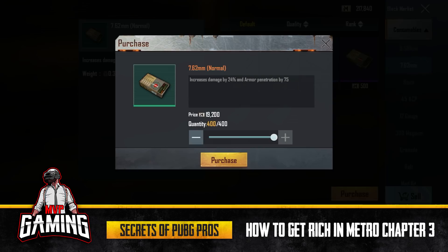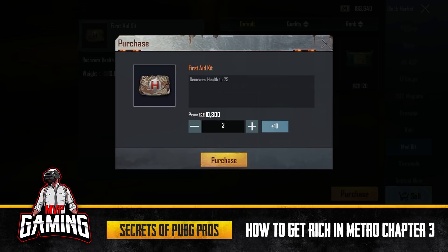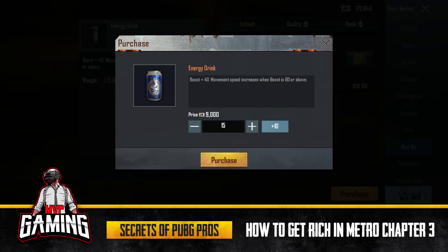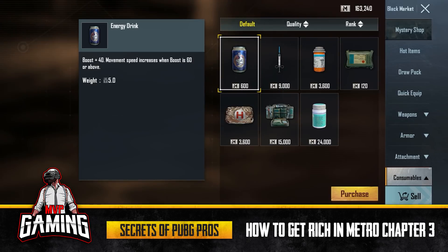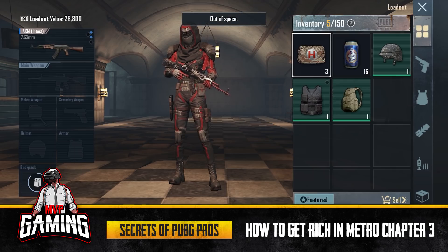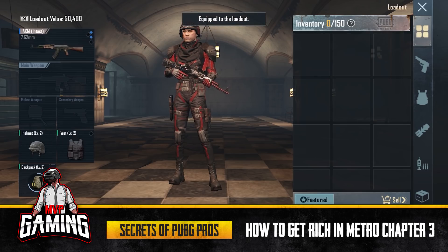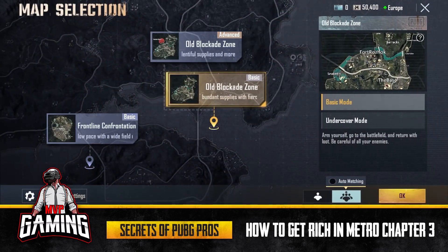Buy about 400 bullets because we're going for the bosses. Buy three first aid kits and one med kit — you might need that. With the same talent points you still have the health boost, and buy 16 energy drinks because they're so cheap. You don't need any grenades — and that's the first time Danny's telling you never to bring grenades. Make sure you put your backpack on so you can store everything. All you need is bullets, boosts, and meds.